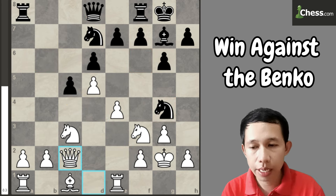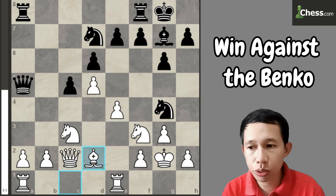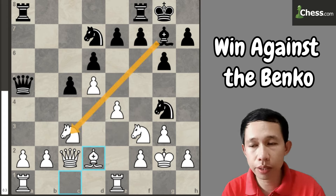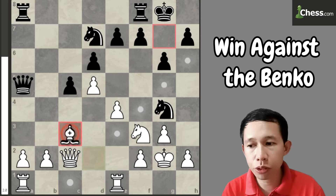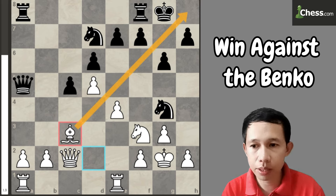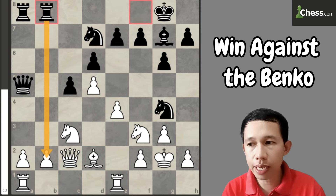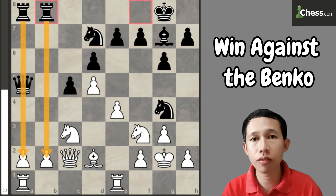That's why we can play queen to e2. After that, they can play queen to a5, and now we will play bishop to d2, because the bishop is very strong on that diagonal. If he captures — bishop takes knight — then we can recapture using our bishop, not our pawn. Of course, they will not do that, because the dark squares on his kingside would be weakened if he exchanges the bishop. So in this kind of setup, he should bring his rook to b8 to attack the queenside. That's the idea of the Benko Gambit.